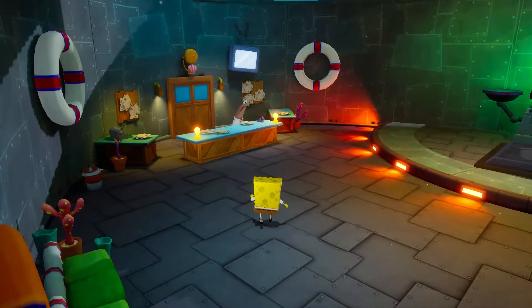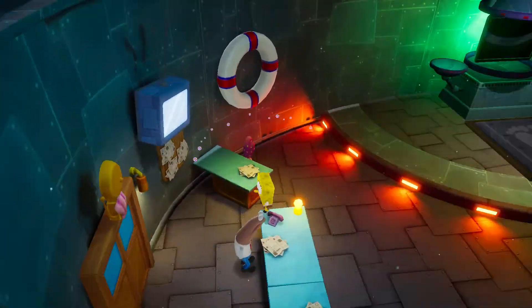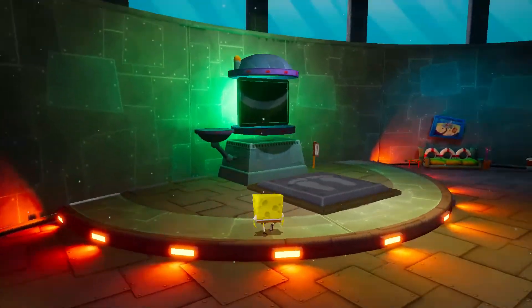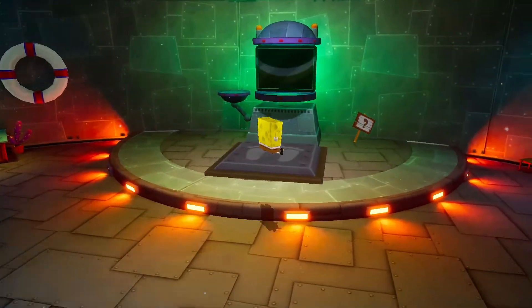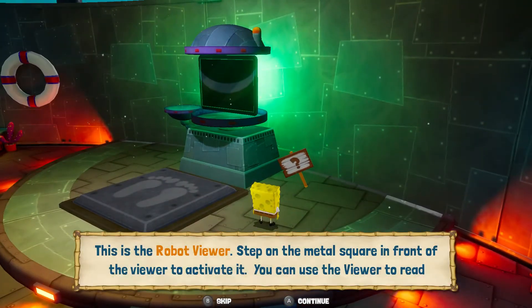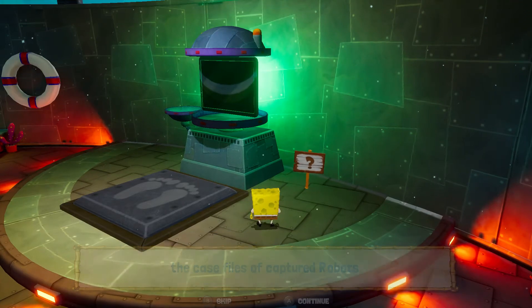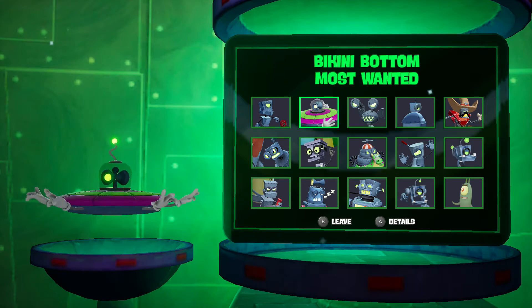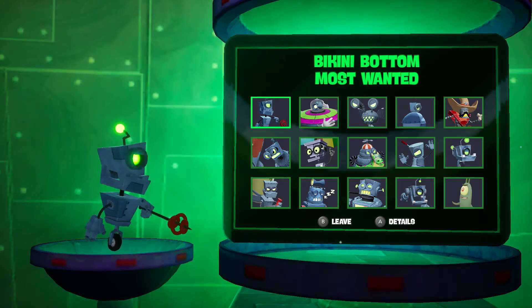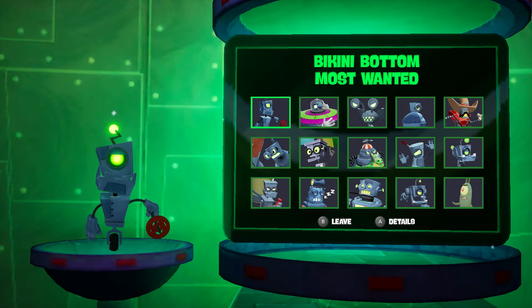Okay, apparently there aren't any shiny objects here, but we can annoy this fish. Basically, the police station is an area where you can view robot things. I believe this is a robot viewer — step on the metal square in front of the viewer to activate it; you can use it to read the case files of captured robots. So you can actually see the files on Bikini Bottom's Most Wanted, which is every single robot we fought in the entire game, and Plankton.